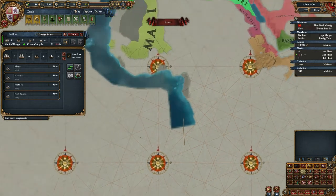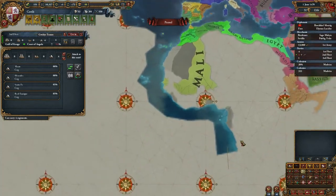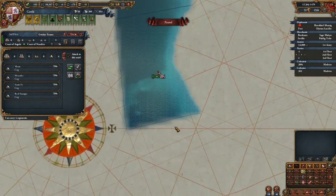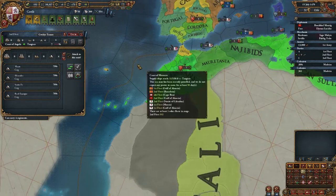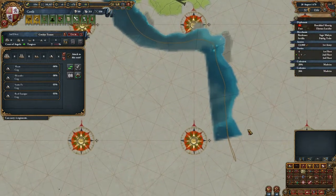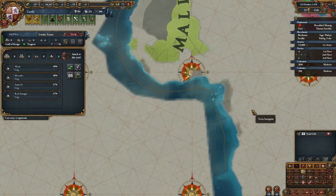Nice — I'll happily take that ability. Took quite a bit of attrition though. One more and then back. We will find the Horn of Africa — I hope I'll be able to get back.